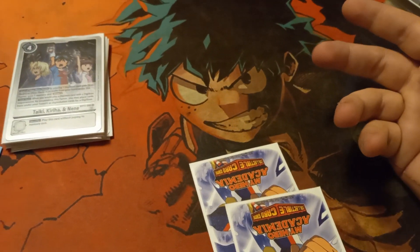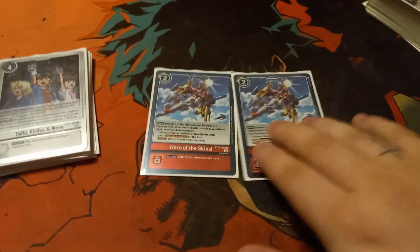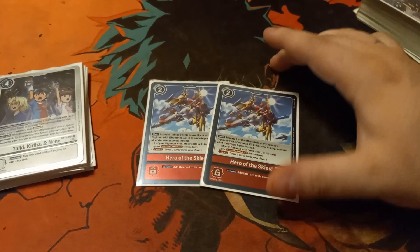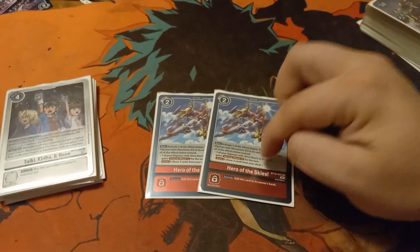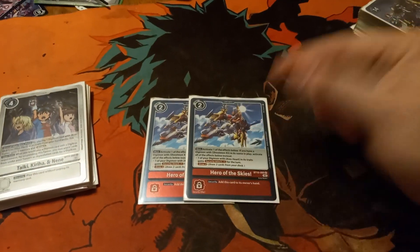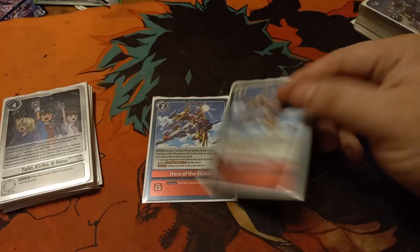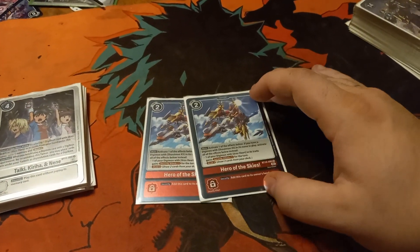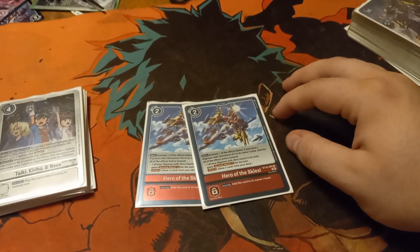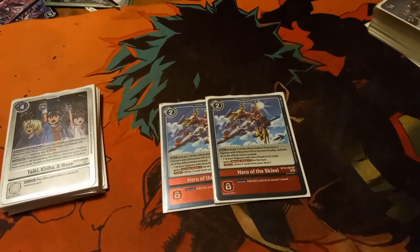For the 2 option cards, I run 2 Hero of the Skies: 2-drop, draw 2, and if I have a Security type it's plus 1, which can help you really go for games. If you have Cross Final Field you get both effects, and if it hits Security it goes to your hand. I've been playing this about a week with roughly 50 games in — the deck just runs smooth. You brick sometimes, but that's in every deck. This is the most consistent I've gotten it, and I absolutely love it.